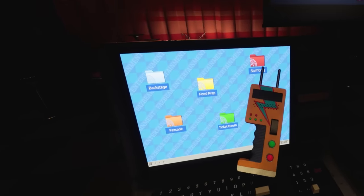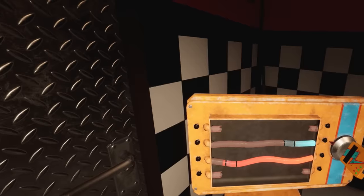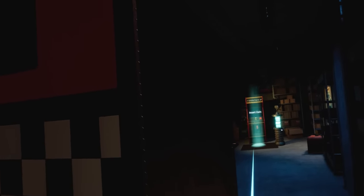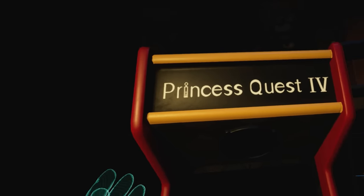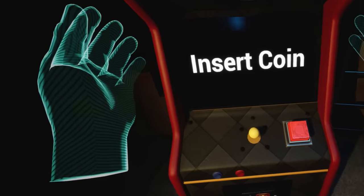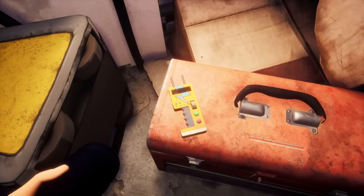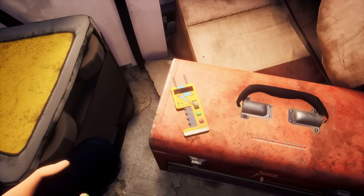During Help Wanted 2, players access a Faz Wrench which allows them to hack into a back room where a Princess Quest arcade machine is located. This is our first clue as to the player's identity, as if we remember back to Ruin, Cassie discovers a Faz Wrench and makes mention of her father once owning one.